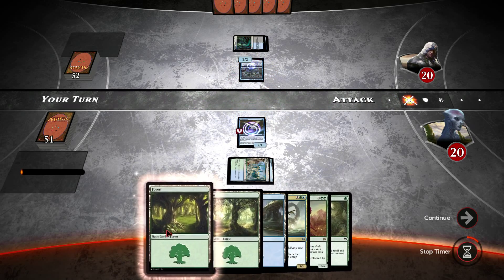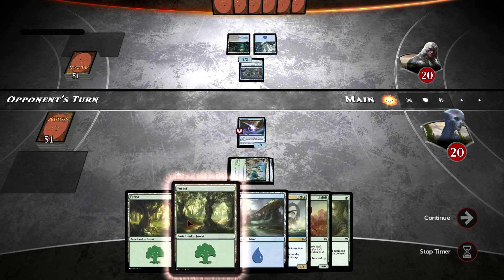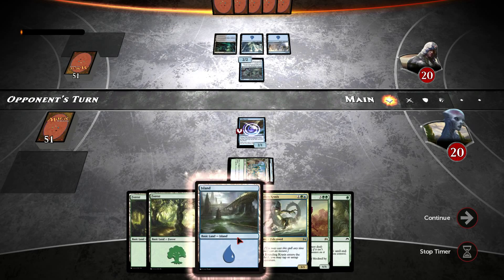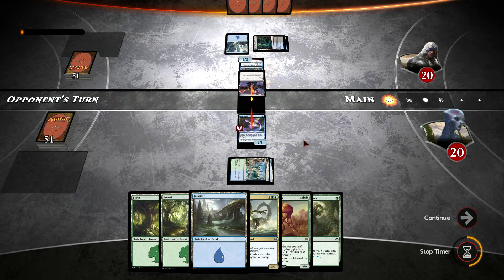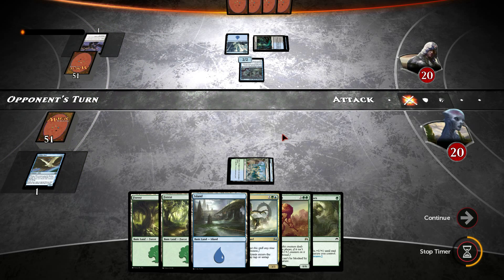I swear to god, the RNG for mana in this game is completely broken, I don't get it. It's just really messed up — the fact that it's really easy to get mana flooded or mana screwed in this game. The last 2 iterations of Duels had mana screw and mana flood, but I swear to god it wasn't anywhere near as bad as this game.